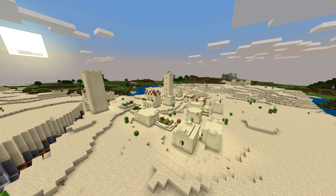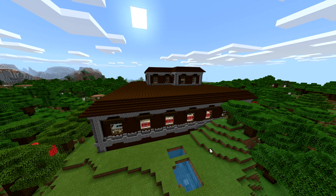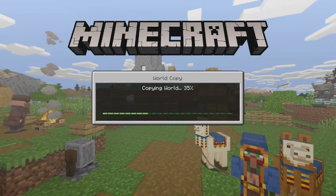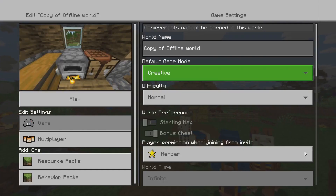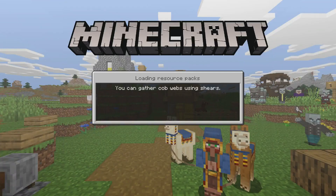Now this seed is absolutely amazing. Why is it amazing? Because it has a village next to it, it has another village next to it, it has one of them massive mansions, and it also has one of them pillager outposts. I'm going to copy the world, go into creative, and then fly around to show you what's around — it's just easier to fly around than actually walk around the world.